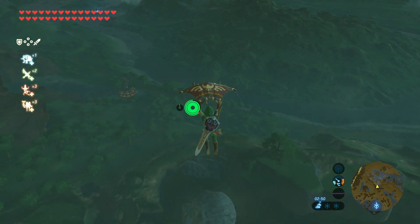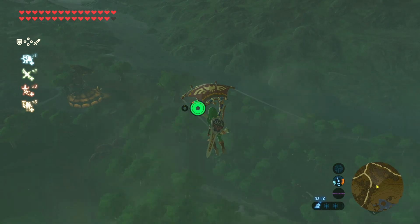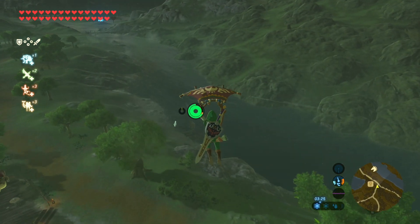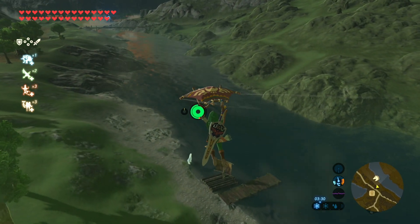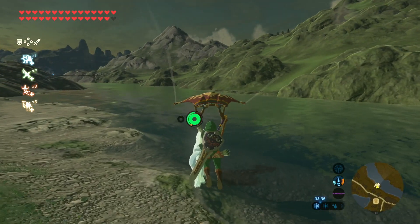You can see that the horse was frozen as Link drowned, and then we're going to go and head back there. You should end up at the woodland tower after you've drowned. Then glide back over to where your horse is and you can see that the horse is now white and icy. And there we go, we have our ice horse.